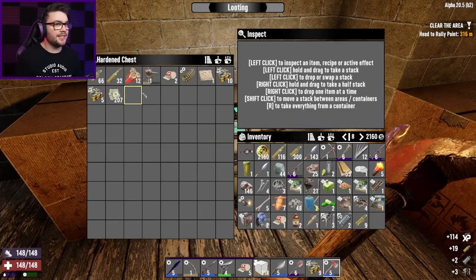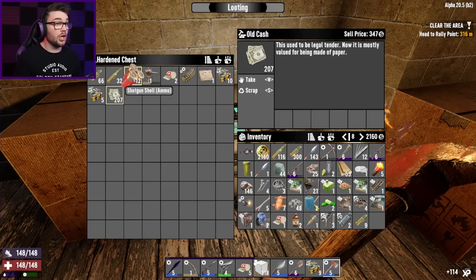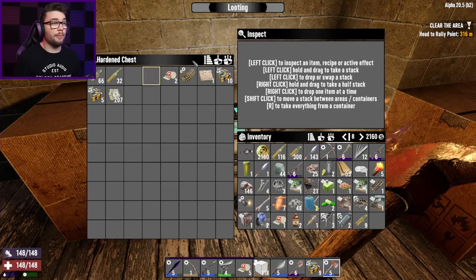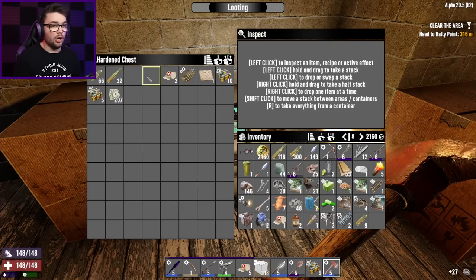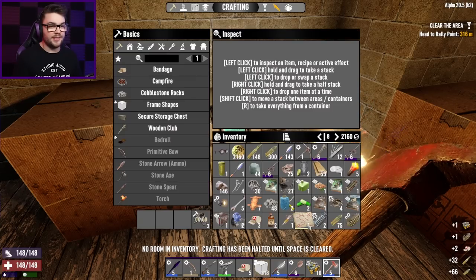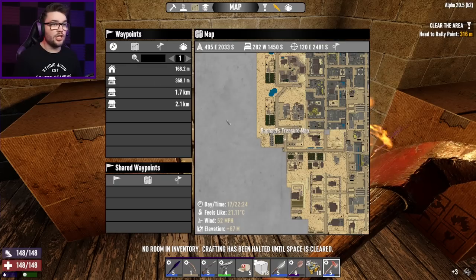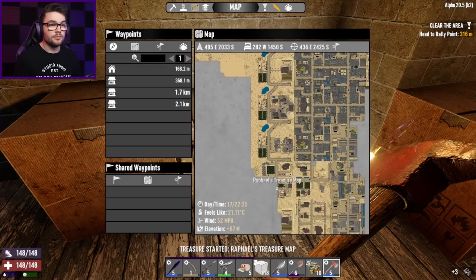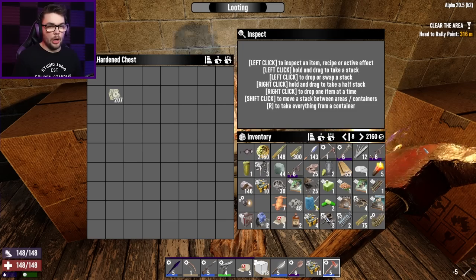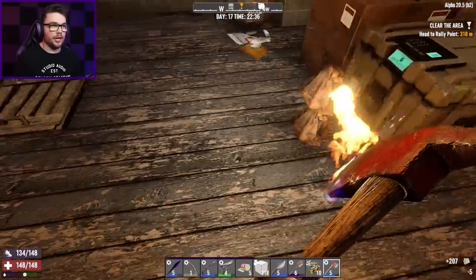That's everything. Last but not least: treasure maps, more explosive charges, dollary-doos, and a terror of the turret. It's kind of worthless at tier one but I'll scrap it for the parts. Another bandeau mod which I can put in some armor and make some money with. I'll quickly read the treasure map straight away and see where it's going to send me. Raphael, what have you got for me? 500 meters away, right smack dab in the middle of the road. I've got plenty of bones back home so I'll take the dollars with me instead. It's now nighttime.